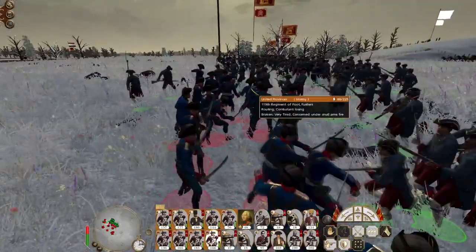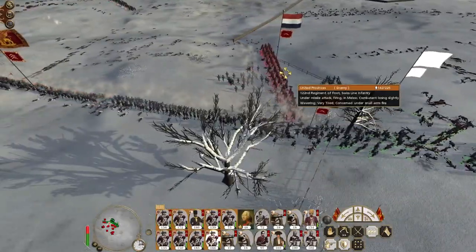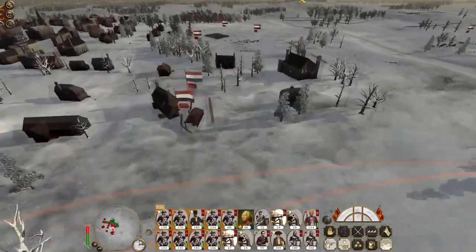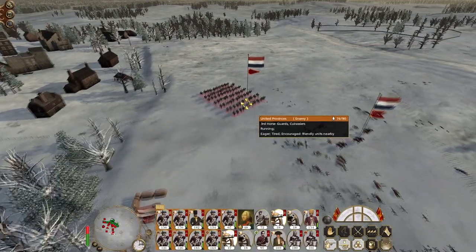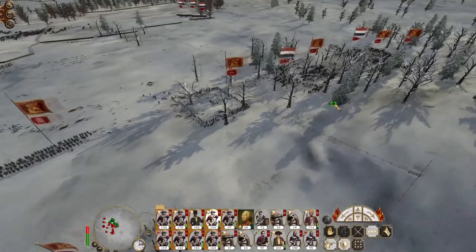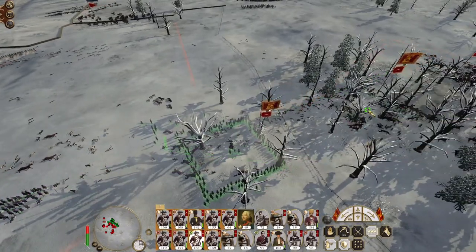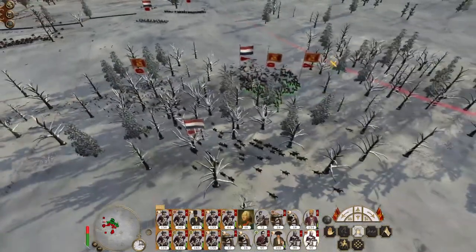Fusiliers will go down reasonably quick — they are not a melee combat unit. Get into position engaging the Swiss line at point-blank range, quicklime hitting the grenadiers. Switch my foot artillery back to round shot — that's triggered their cavalry to start doing something. Get out of square, although there's enemy cavalry coming in anyway.